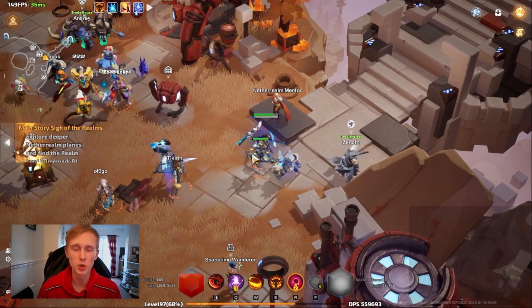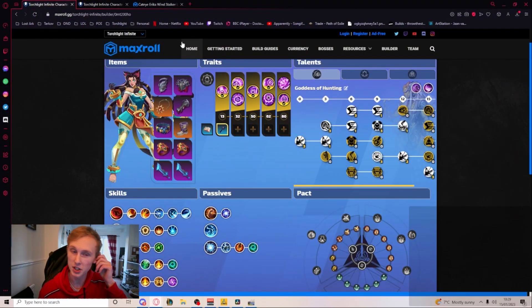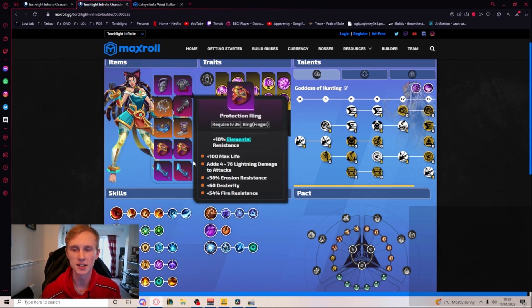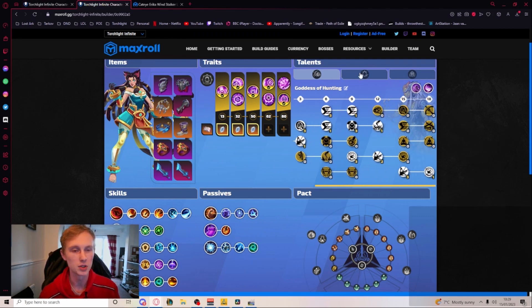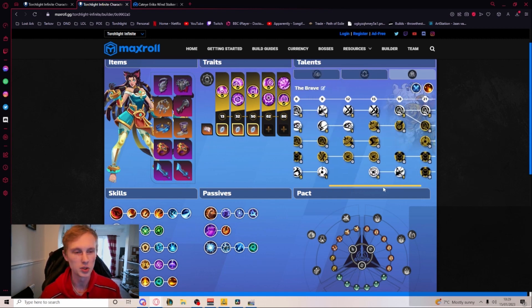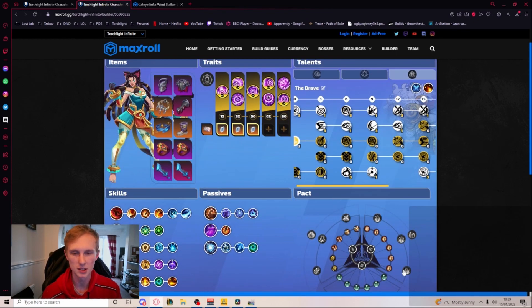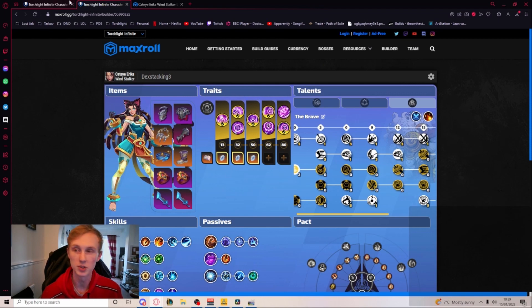Do not be worried if you couldn't catch all that, because we do now have access to the builder. The builder is working — I'll put both links in the description. This is the day one update, this is the day three update, linked down below so you can easily go through and follow. This has great functionality — you can see all the trees. You can't see the order I put them in unfortunately, but you can see everything I've gone for, as well as the passives, the packs, and hero memories.